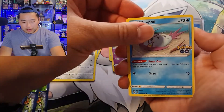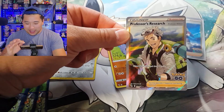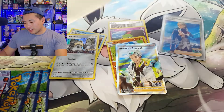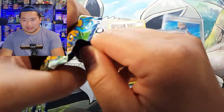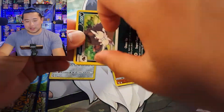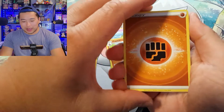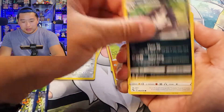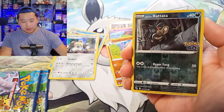We got a reverse Pubies-R and a full art Professor's Research! It's not very centered, but it is a full art nonetheless. That's going into our master set binder. Full art Professor's Research — nice! So this box is not a dud box after all. Let's see if the last three packs hold anything else in store for us.